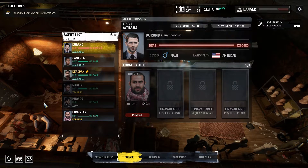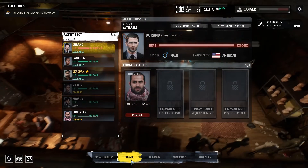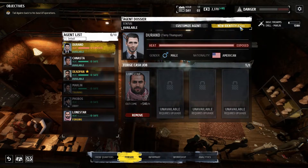Hi and welcome back to Squirt Game. In this video we're gonna do the main mission finally, but before we're gonna do that, we have to do some things in our cave here, our base of operations. So the first thing I'm gonna do is get a new identity for Durant who's exposed.